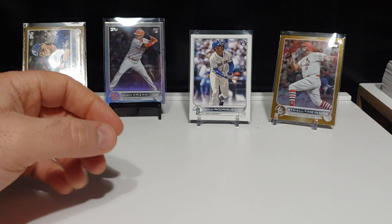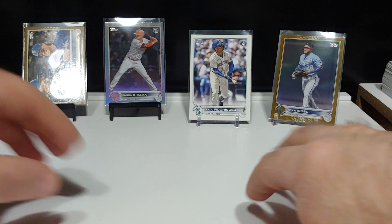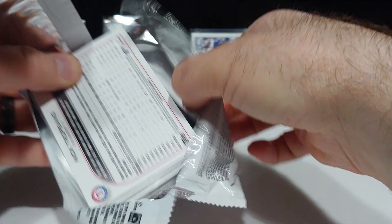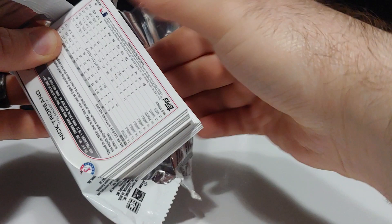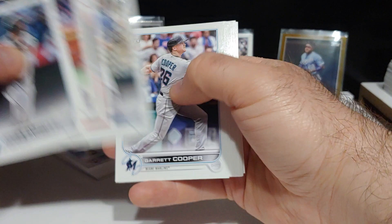Let's do one more pack. Let's see if we can get a nice ice or rainbow foil — we got to get a rainbow foil rookie. Let's go through the base real quick. There's Bryson Stott rookie card, very nice. CJ Abrams rookie card. Jeremy Pena rookie card. A lot of nice rookies. Diego Castillo rookie.